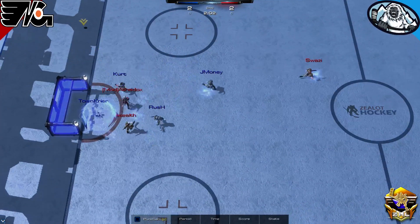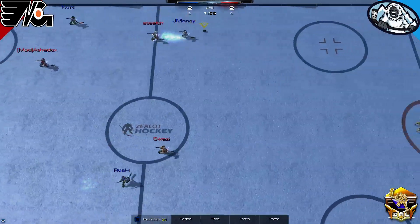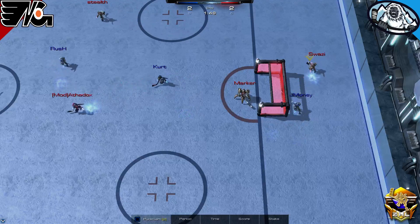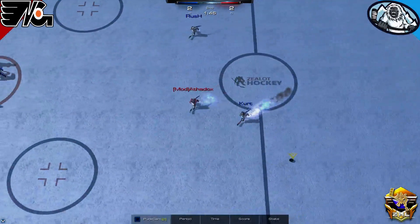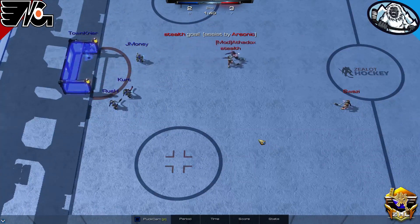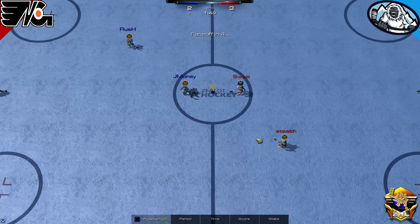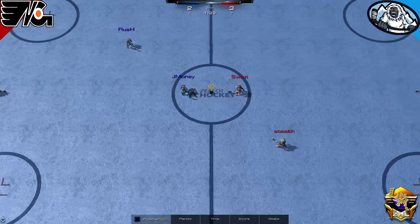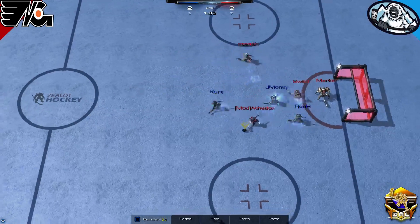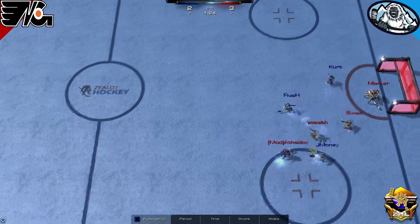Surf trying to get through the defense; finally Kurt will push it to the corner. Off the top boards by Kurt — JMoney will chase it down but can't get there first. Blitz will take it — a long outlet gets picked up by Surf. Surf finds Stealth — what a one-timer! And suddenly the Flyers are up by one! That was some excellent positioning by Stealth, just waiting for that one-timer pass from Surf. Surf delivered on the pass, Stealth delivered on the aim — a perfect goal there for the Flyers.